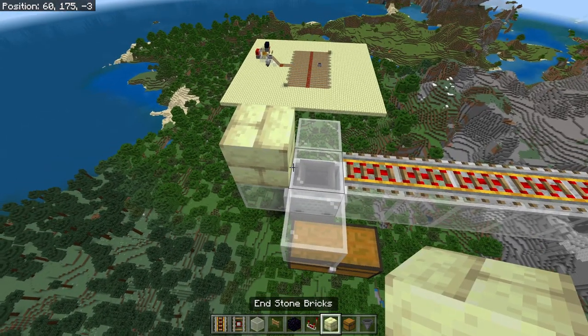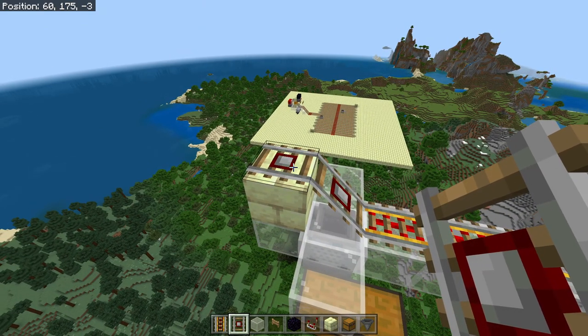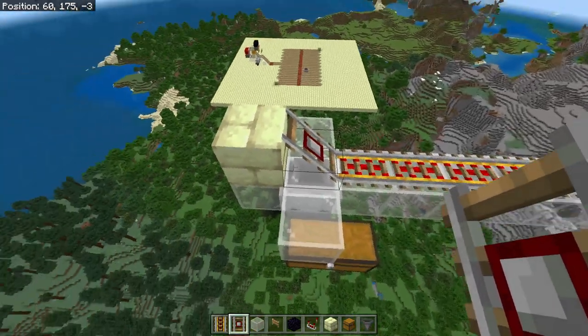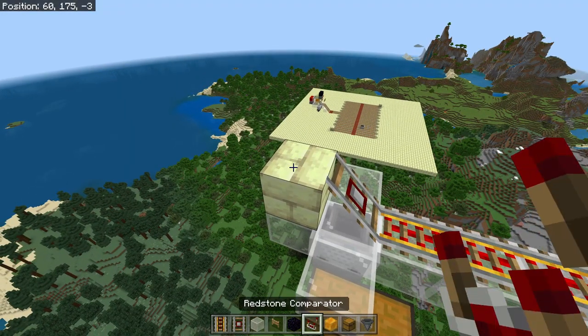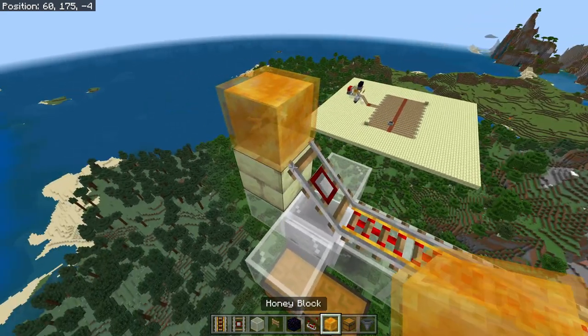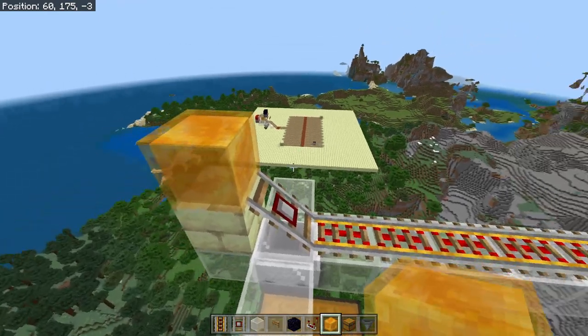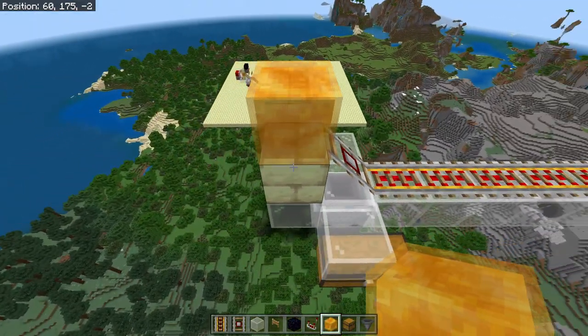Right here we're going to place in a solid block. We're then going to get the detector rail and then another rail — it doesn't matter which one — just make it pop up like that. This is going to make sure that it runs back off when it's done. Now this honey block, very important — this slows the minecart, the hopper minecart, just enough for things to stop it. This will make sense in a moment.